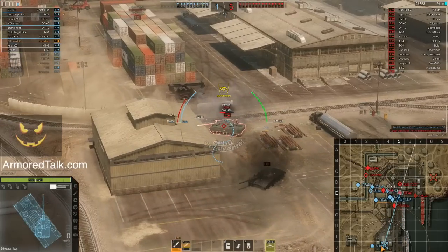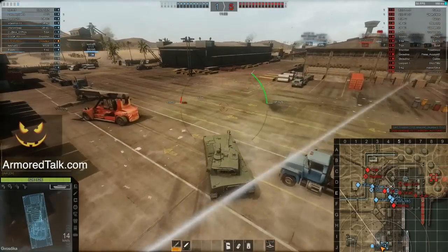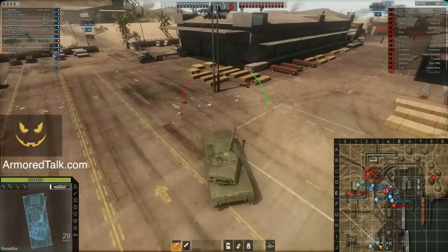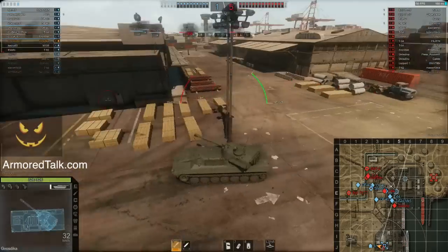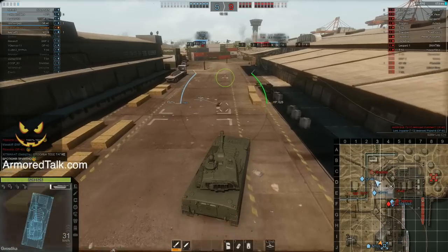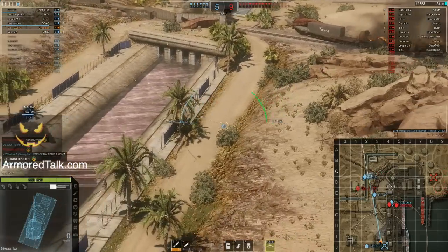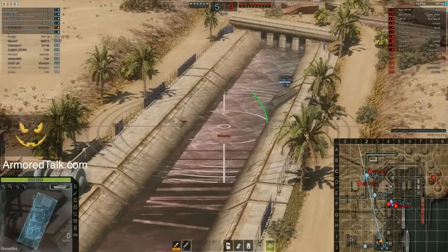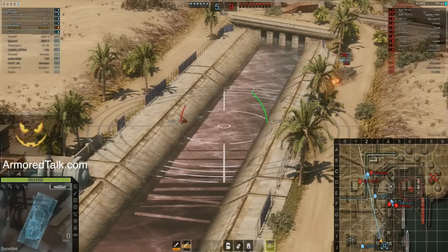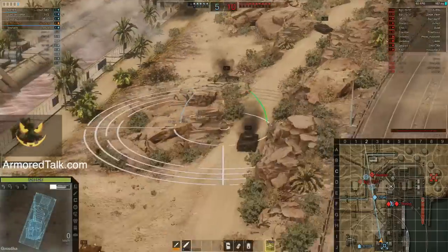Something else interesting — here you'll notice that the enemy artillery actually used an illumination round to find me before he shot. If you didn't know, every time an artillery fires there's a ping on the map for the enemy artillery giving away the general vicinity, and every shot you take makes that area smaller, so eventually if you're not moving the enemy artillery will know right where you are and be able to counter-battery you.